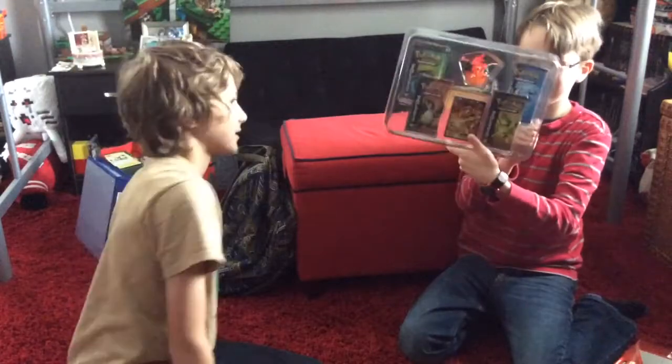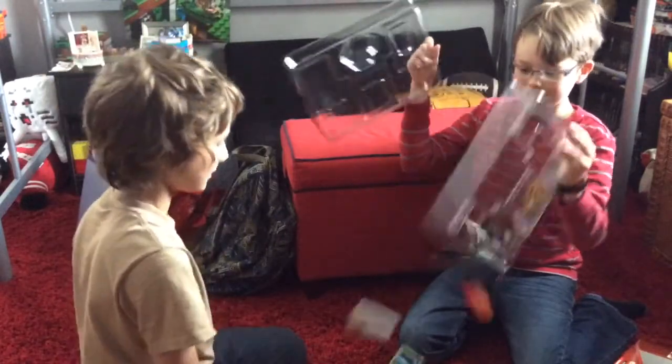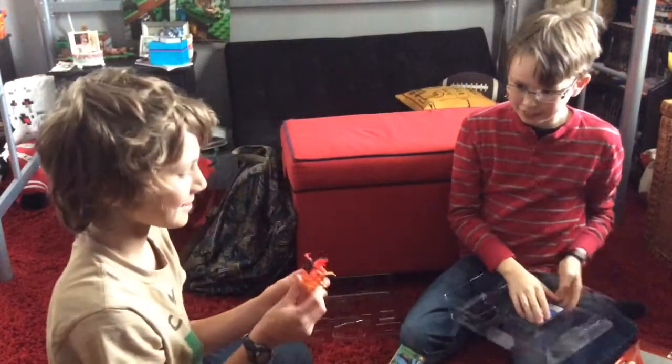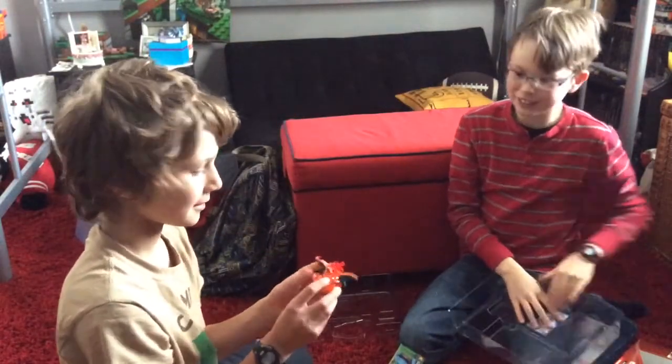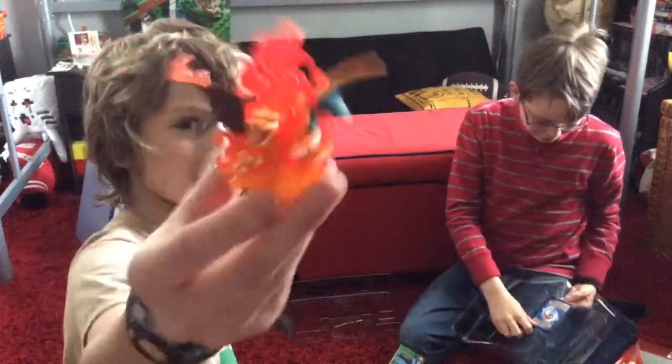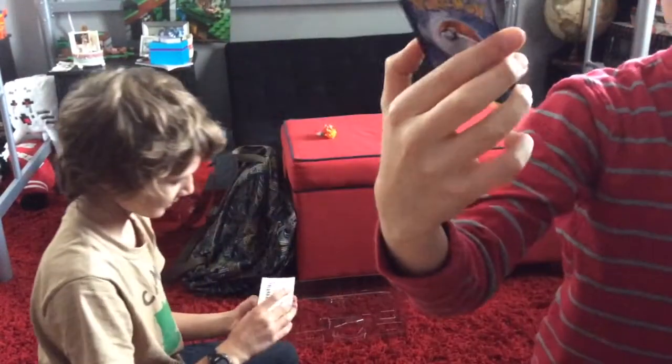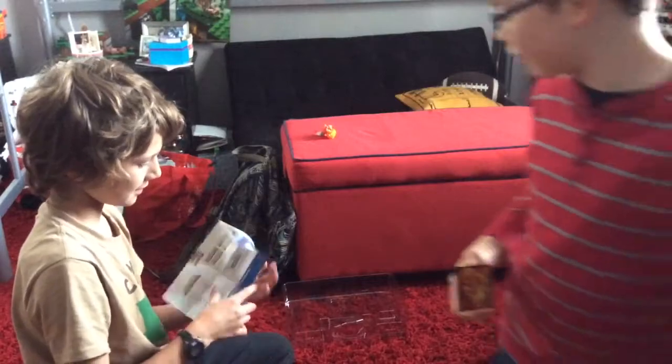So now we've got this. This guy looks like he's in a bathtub — yeah, that's Charizard. Show him to the camera. He's in a fire bathtub. Let me see if I can pop out this Charizard. What are his wings? So here is Charizard EX. He is Promo.